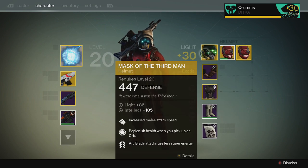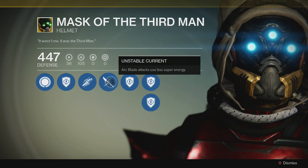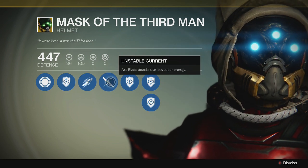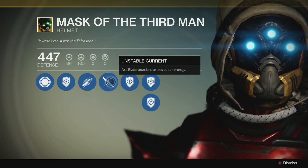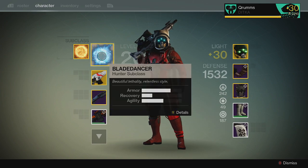First and foremost, I put on Mask of the Third Man for the Blade Dancer. If you don't have it and Xur brings it, please get it. If you are a Blade Dancer hunter, get this mask — it is the best thing you will ever use. It's because of this perk right here: arc blade attacks use less super energy, so you actually have a longer time to use the Blade Dance whenever you activate it.